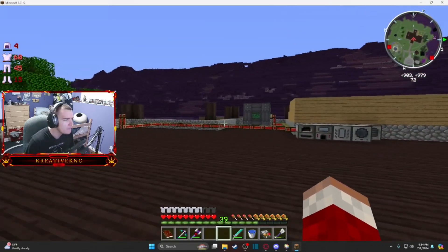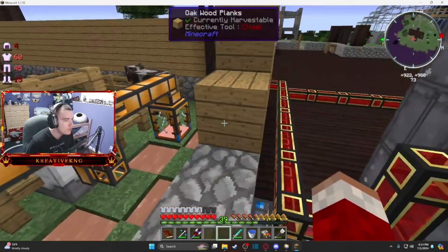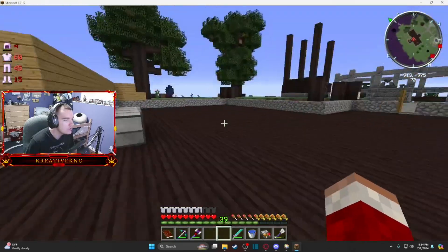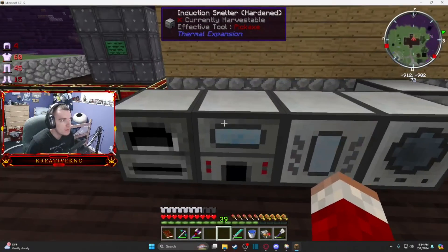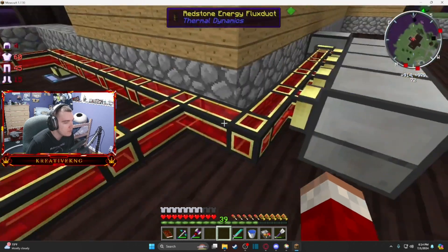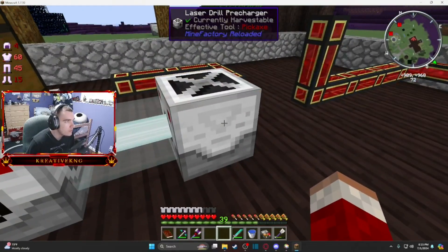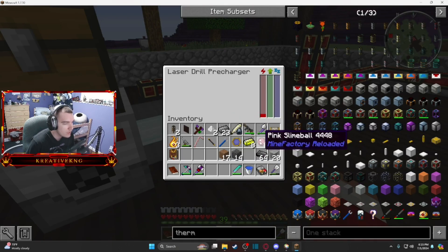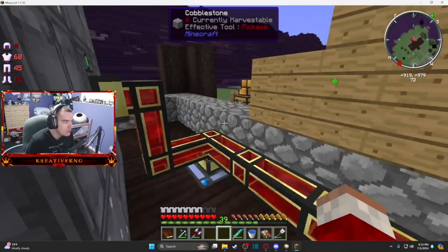In between this episode and last episode I meant to record an episode where we got a little more technical, but I did not hit record. So we got some more machines — a fluid transposer, a magma crucible, and an induction smelter. I upgraded our pipes to redstone energy flux ducts and got the first of four laser drill pre-chargers. I'm currently working on the second — these things eat energy.